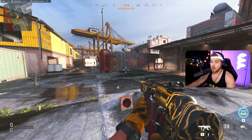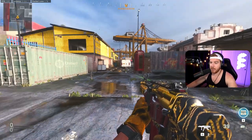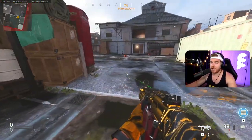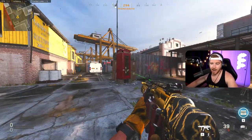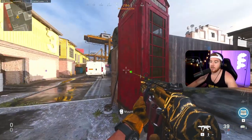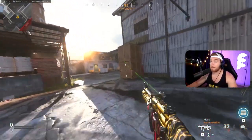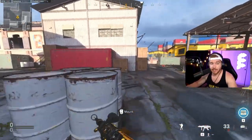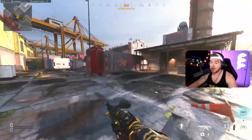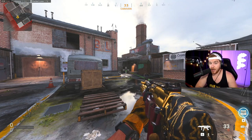You can read lower KD players from across the map because they always move the same way. As a 2.5 KD player dropping high kill games, take advantage of being unpredictable. Be inconsistent and then make those inconsistencies consistent for yourself - don't repeat the same move every time. Master every aspect of the game, take it to your full ability, and practice it. Anyone can do it - it's a video game and you can master it.